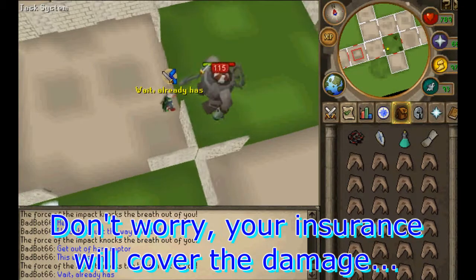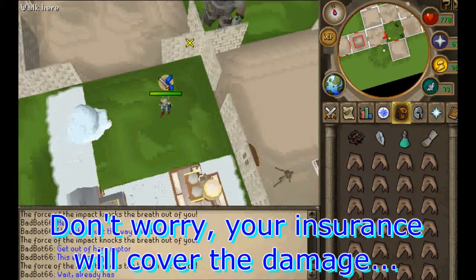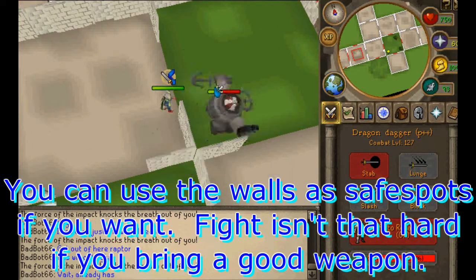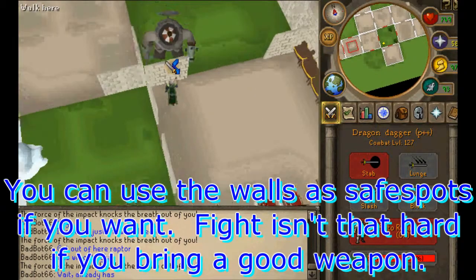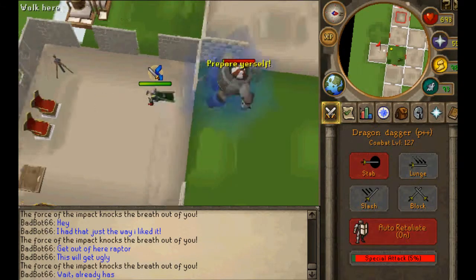You can avoid his special by running behind walls and getting away from him. Harder to do if you're lagging. As for your house, your insurance will cover it — hopefully you have insurance. This fight isn't really that hard; the combat level is a little deceptive. Bring a good weapon and some food and you'll be fine. The safe spot is easy to do.